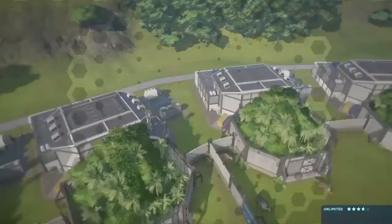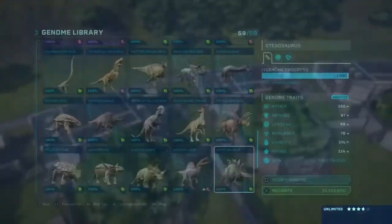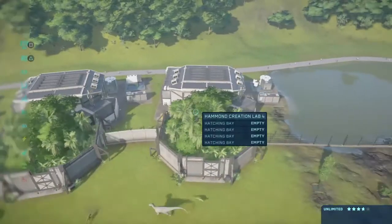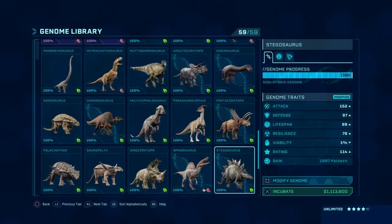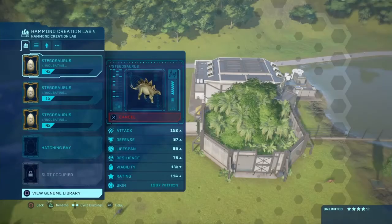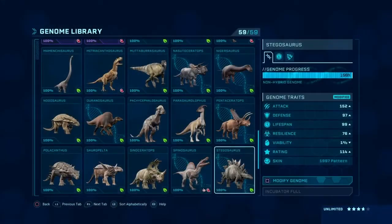One million dollars plus a hundred thousand. That's really cheap if you think about it. You could build a mansion cheaper in some places, at least from what I've seen. Isn't that weird - is it weird for the pricing?